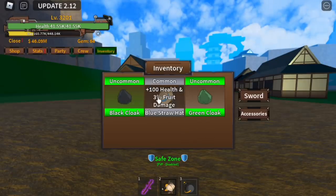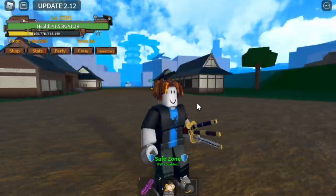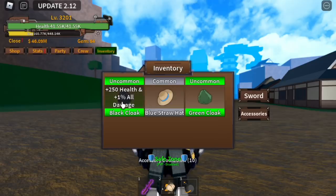I just discovered how to get them. As you can see, I already have three accessories: the black coat, the green coat, and the blue straw hat. They're common rarity and so on — there are rarities. I don't know if you can buy them with Robux, but I was able to get them for free.